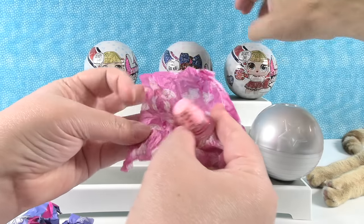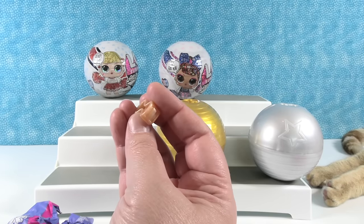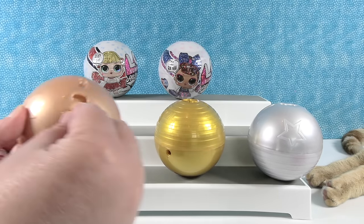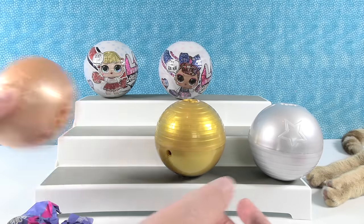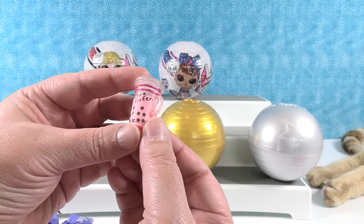Let's open our first one. We have multiple things in here. It doesn't have all the layers they normally have — everything is just inside. There are little handles so you can make this a carry case. Our clue sticker says 'Ghost Friends' — it's Spirit Squad. And the bottle says Kitty Queen, which might be a clue as to who we have.